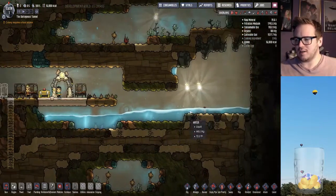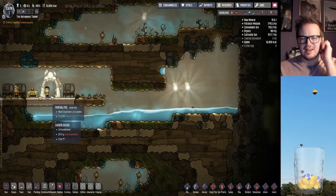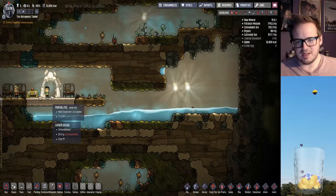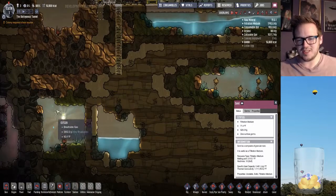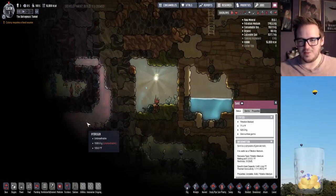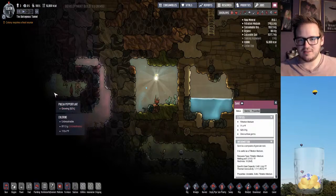So right now we've got all this water, we've got all this oxygen, and you can see we've got a little bit of carbon dioxide. Right here we've got 20 grams of carbon dioxide, but up here we've got over a kilogram of oxygen. It's the kind of game where you don't just get rid of all the bad stuff — you have to figure out what to do with it. Oh, we've got some hydrogen over here. Lots of hydrogen. Lots of plants.